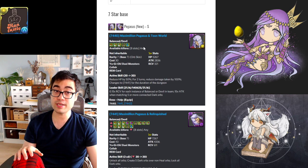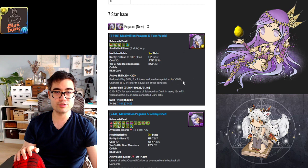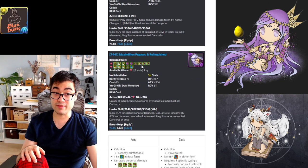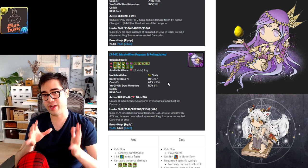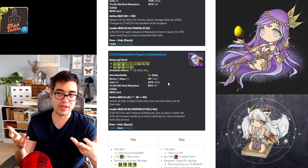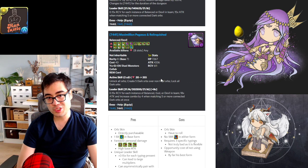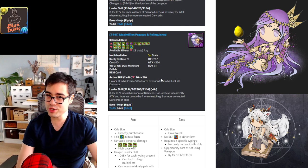Let's look at Pegasus first. In his base form, he can transform after a 20-turn cooldown with 1 skill boost. When you transform, you get 2 turns of damage immunity, acting as a buffer for other cards that need to transform. Once transformed, you have 10, 2-7s, and a VDP, giving significantly high personal damage with a large attack stat. Almost every card in this event has incredibly high weighted stats. The transformed active is a 2-turn cooldown that unlocks all orbs, creates 5 dark orbs over non-heart orbs, then locks all dark orbs — so you counter locked orbs, make orbs, then counter spinners.